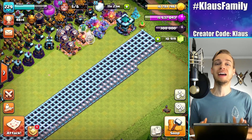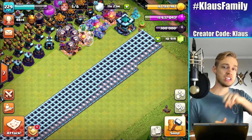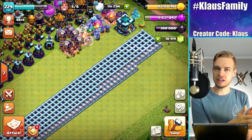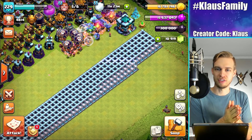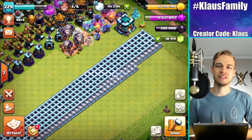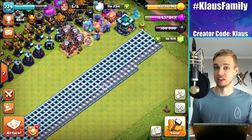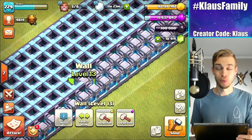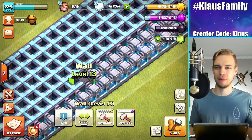You guys reminded me that if I'm going to be using my bank loot — my season bank — I'm going to actually be spending it without the Gold Pass, so I'm not going to be taking advantage of that 20% discount. Which is a rough thing, but it is what it is. It's still free loot. I'm not going to complain.